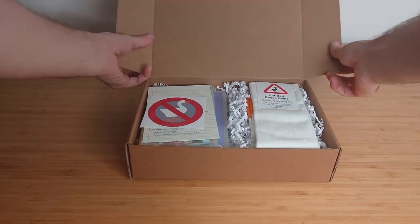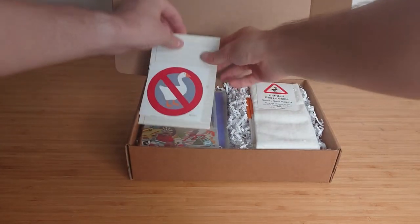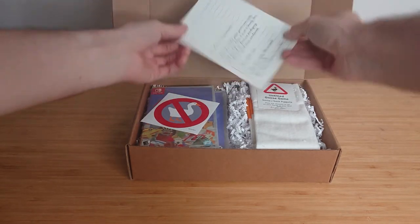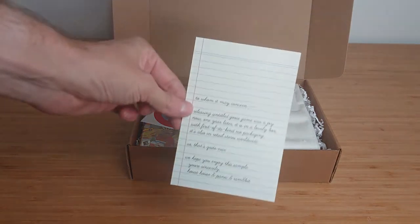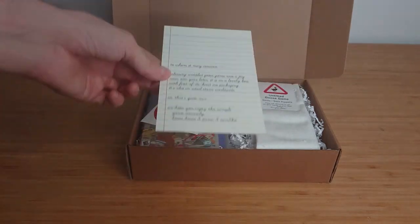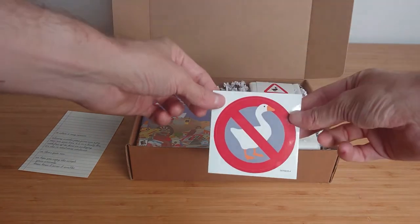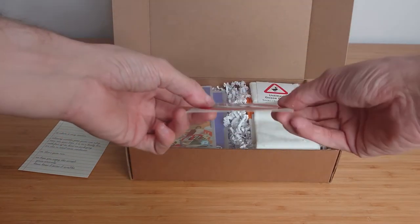There are a couple of treats inside, including a message from the publisher that basically explains this is all eco-friendly packaging. It's now in retail stores worldwide, and you can play as an unhinged goose with your friend, as seen in the sticker here.